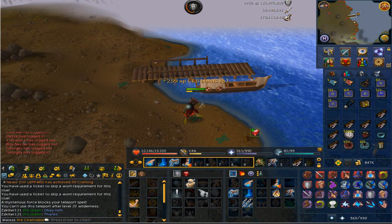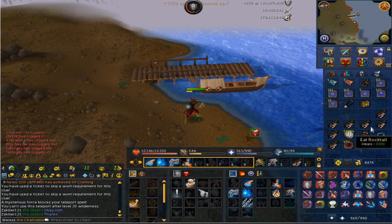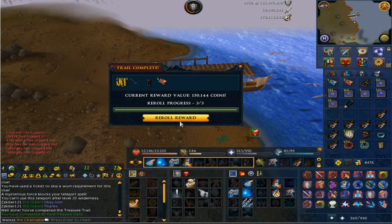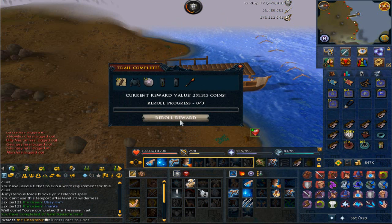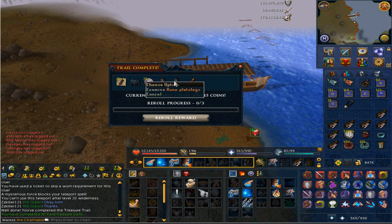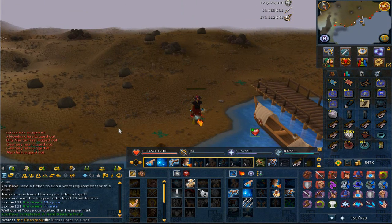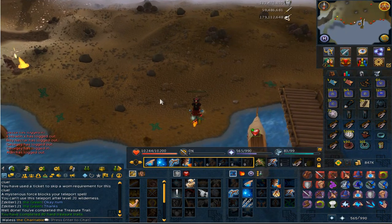We got the casket - had a few wilderness clues hence the rock tales in the inventory. Open it up and we get 150k - definitely going to re-roll it though. We got some marine plate legs G, pretty cool. That is clue scroll number 80 now. Off to iron dragons.